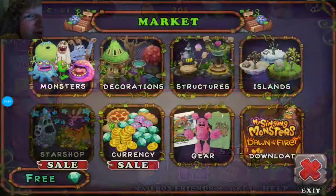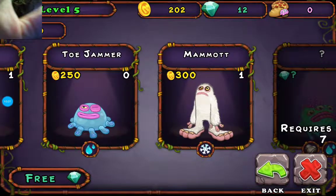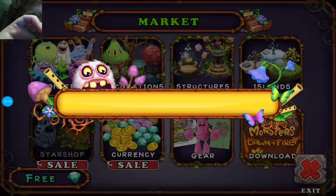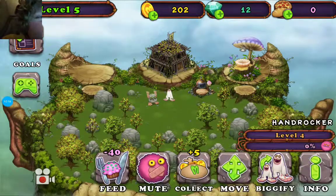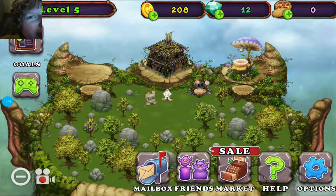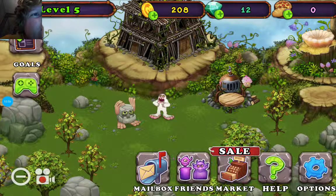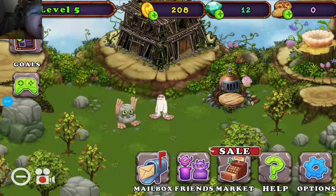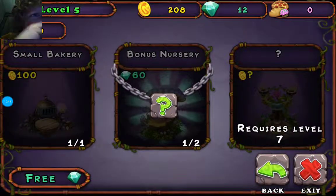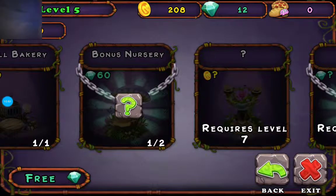I can't buy a Toe Jammer just yet, everybody. But we shall wait until this guy makes some more money. So how about this — you saw the two monsters that were created, and in the next episode we will do the Toe Jammer and possibly level these guys up to level four. If I know this game correctly, we'll go into structures — apparently you can breed them or something, which I'll have to wait until level seven, but we're at level five right now, so that should be no problem.